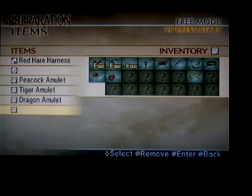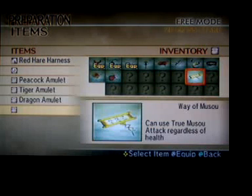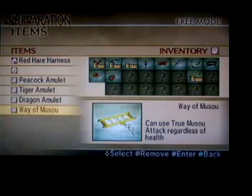So watch. I already have it, so I'll just show you it anyway. Way of Musou: can use True Musou attack regardless of health. So no matter how high or low your health is, your Musou will always have extra moves added to it and it'll be stronger. So definitely equip that.